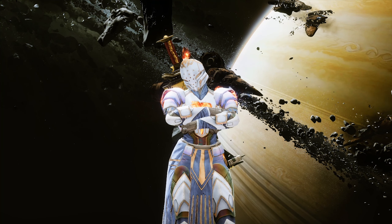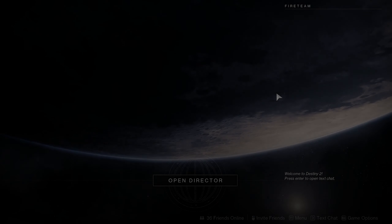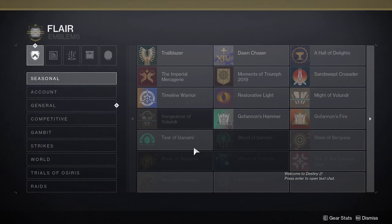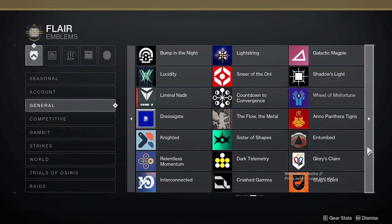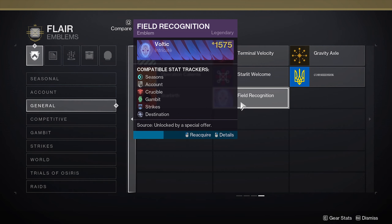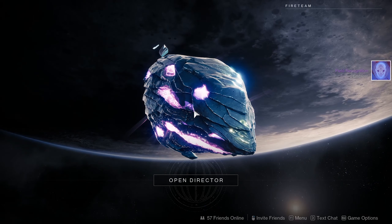Make sure Destiny 2 is closed before launching it so you can see your emblem as fast as possible. Select the character you want to put the emblem on, open your character menu, head to Triumphs, then Collections. From Collections hit Flair, then the Emblems tab, and go to General — in the first, second, third, or fourth tab you'll see your brand new emblem right there.